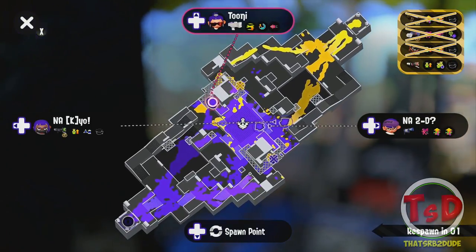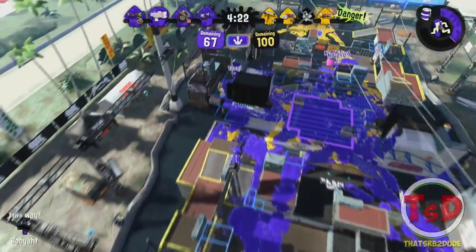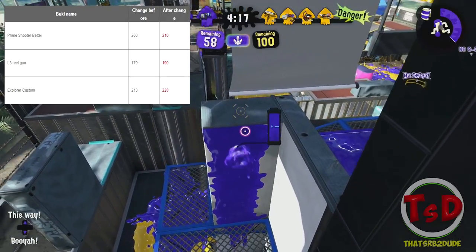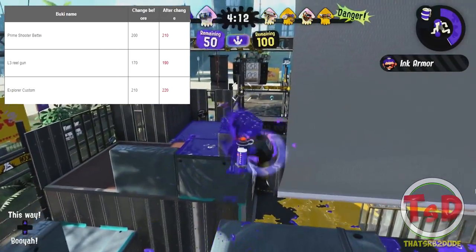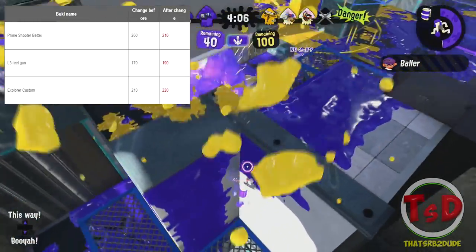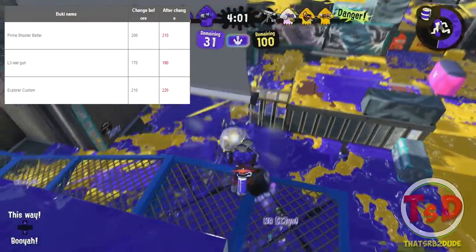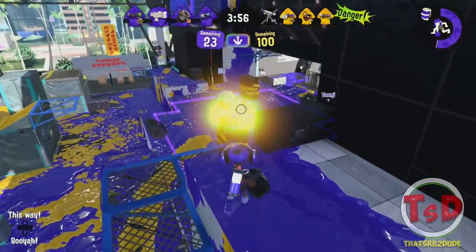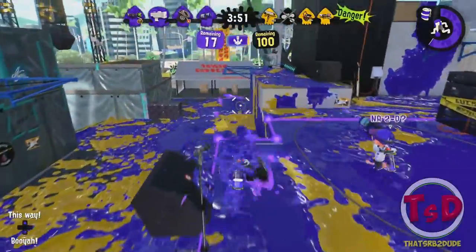The last things to talk about are the special cost differences — only three this time around. The Cancro Slosher Pro has gone from 200 to 210, no surprise there. The L3 Nozzle Nose with Baller has gone from 170 to 190, which is definitely respectable because this weapon was a huge Baller farm. And the Custom Explosher going from 210 to 220, which seems very painful for the Custom Explosher.